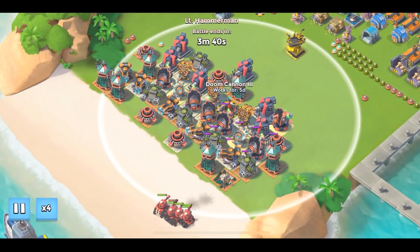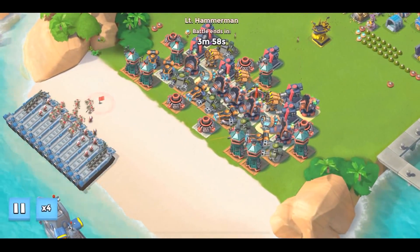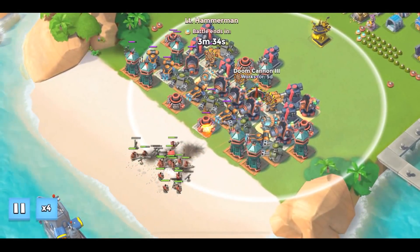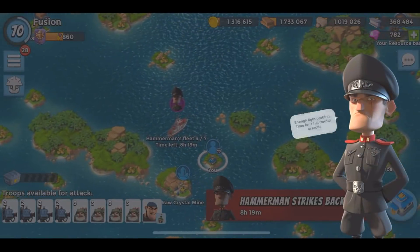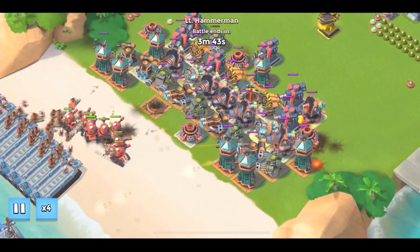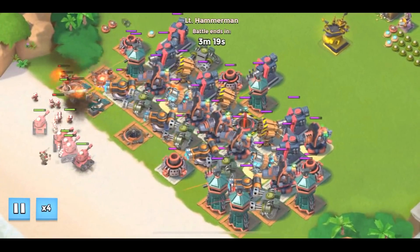I don't really know how far I'll be able to get. Usually I need a hot pot or a microwave to defeat Lieutenant Hammerman, so hopefully we can even defeat him. This is my hardcore Lieutenant Hammerman defense. Typically you would change up your defense depending on the stage, but you can't really do that in a speed run — you just need a ton of HP or very good prototypes. My doom cannon is doing pretty well at the moment.